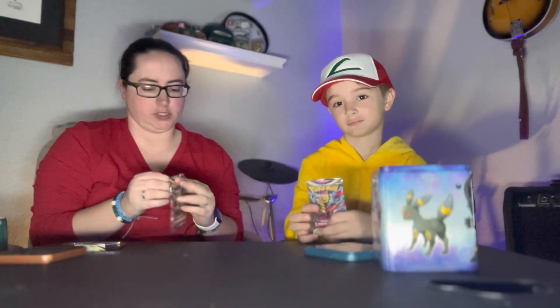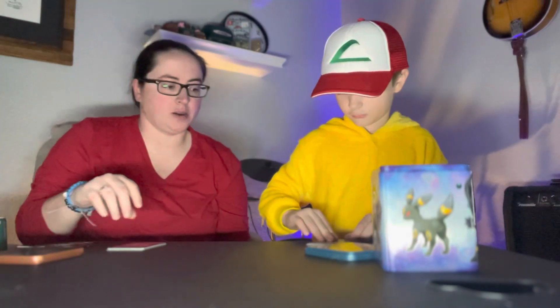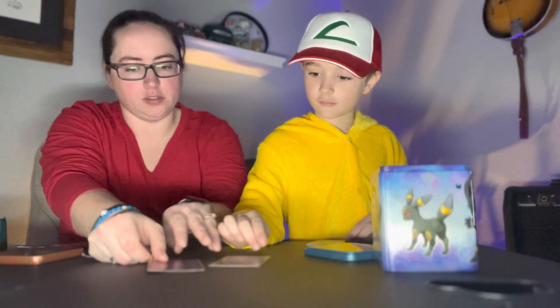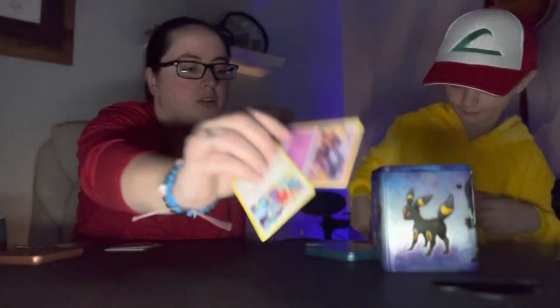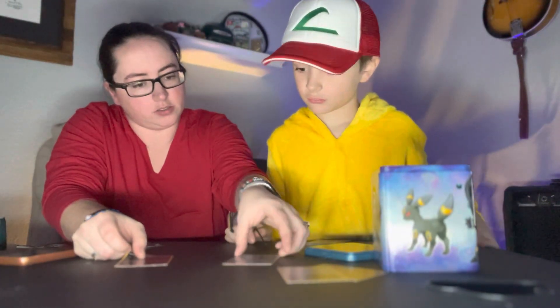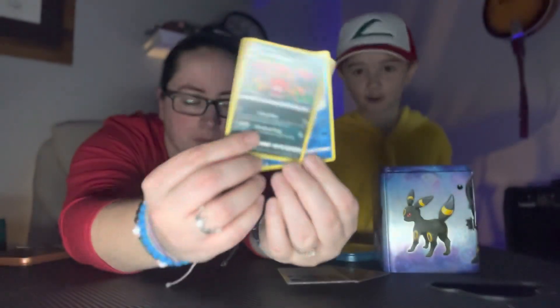Which one's next? This Lost Origin. Let's bust into it. We've got our packs open. Porygon Z versus a Haunter - I win that one. That Porygon's got 158 HP. Boom, I win that. Ariados versus a Reverse Holo Glaceon - he's going to win that one. You're roasting on that one.